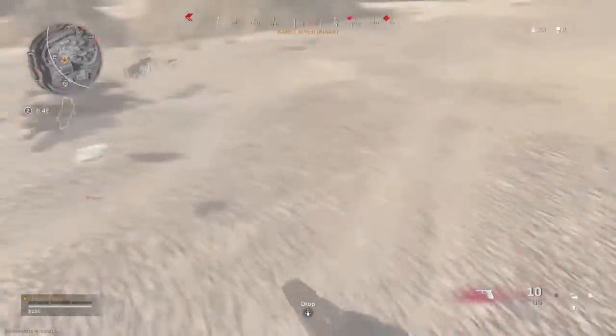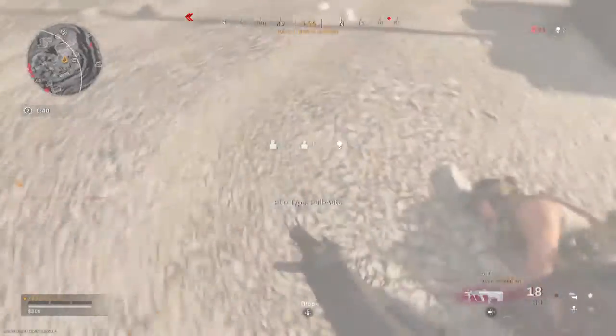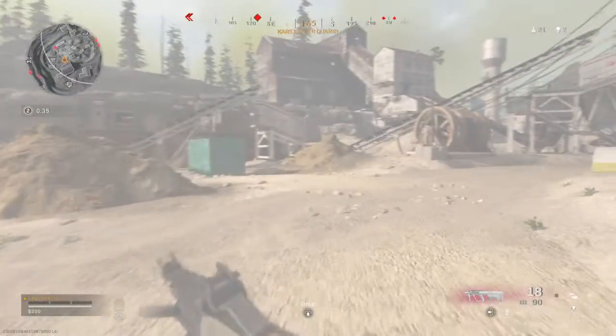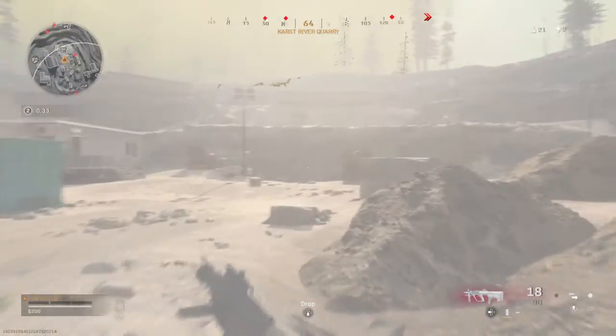Well done. The upper right part of your HUD shows how many enemies remain. Good work — red dots on the mini-map show the location of nearby enemies. Now hunt them down.